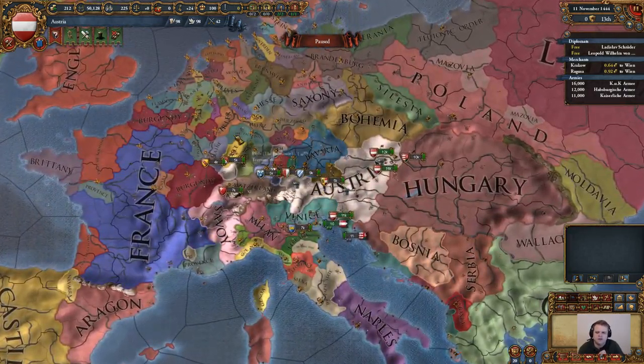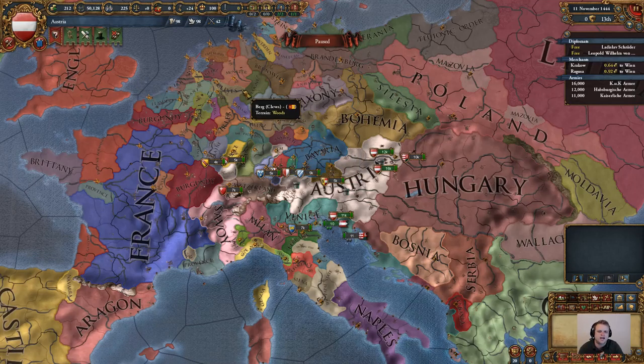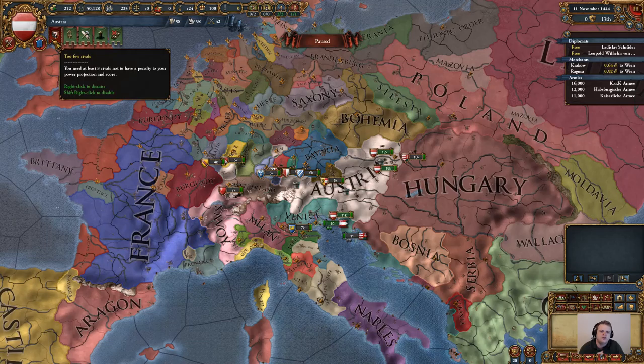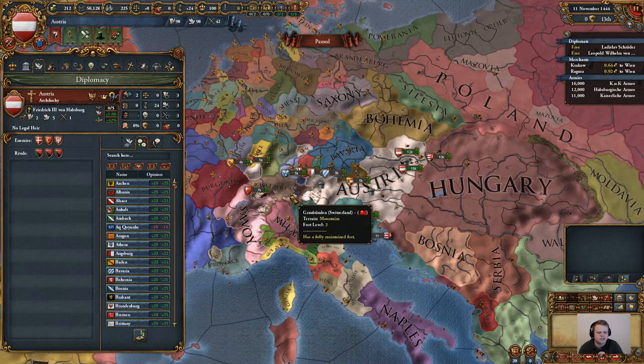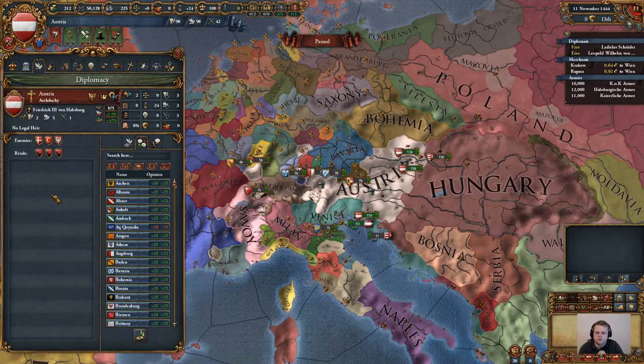Before we dive in to our let's play, we need to go ahead and establish our rivals. Right off the bat, we can see that Denmark, the Ottomans, and Poland have all declared us rivals, so we will do them a favor and rival them back.